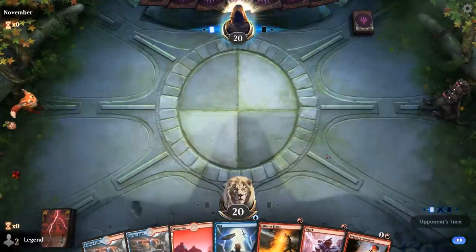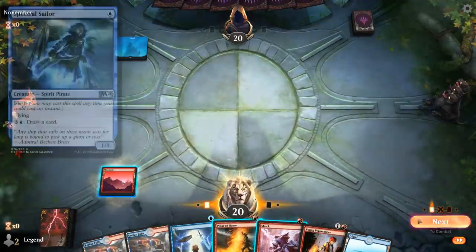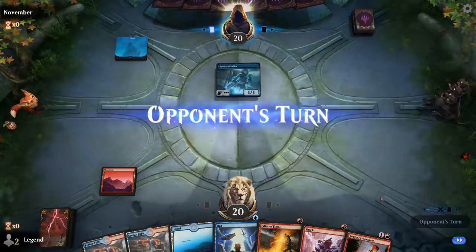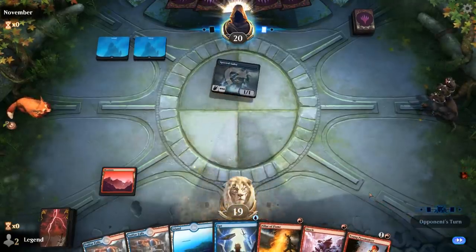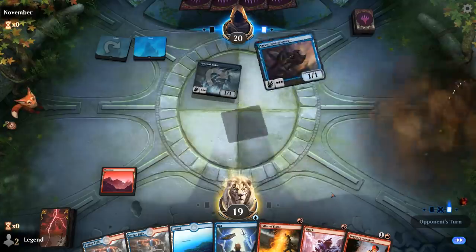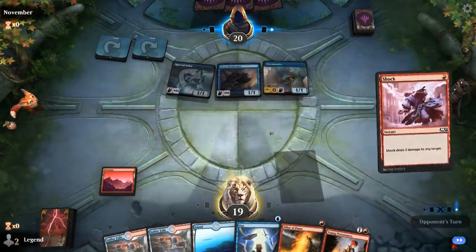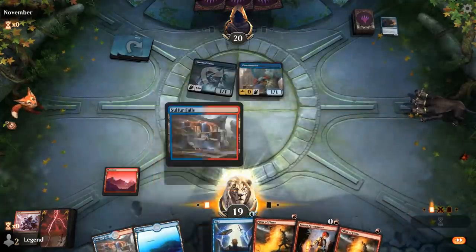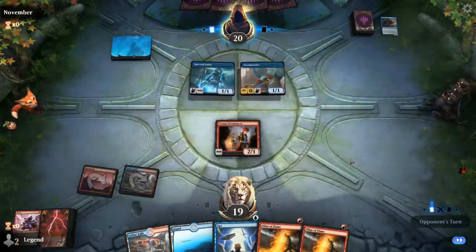Game 3, on the draw with a great hand. Opponent leads with island — a little suspicious — possibly a Spectral Sailor-type deck. We keep up Shock end of turn and let them untap. They play Storm Tamer and Pteramander so we Shock the Storm Tamer. We get Young Pyromancer into play before they can counter it, and next turn we have three spells ready to enable Pyromancer for a great setup.